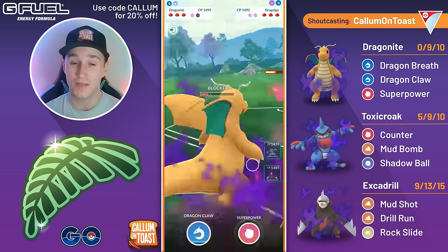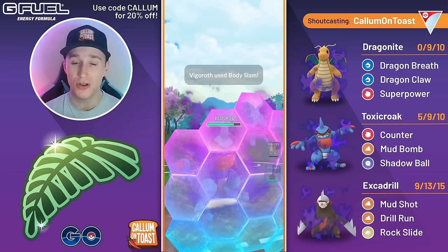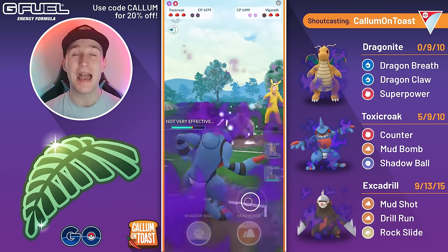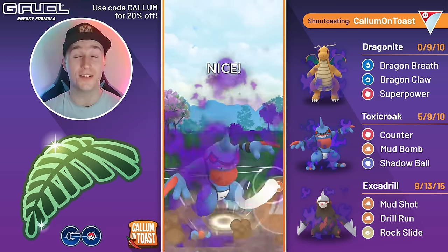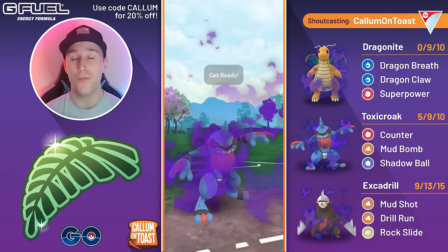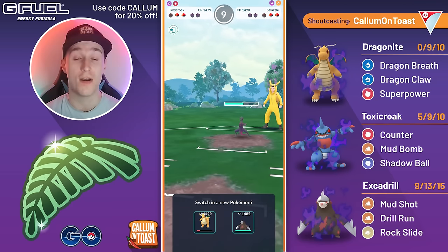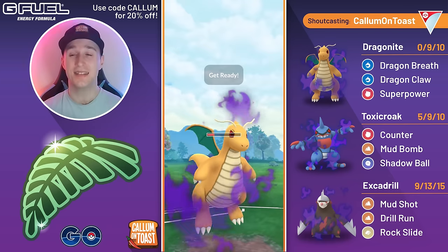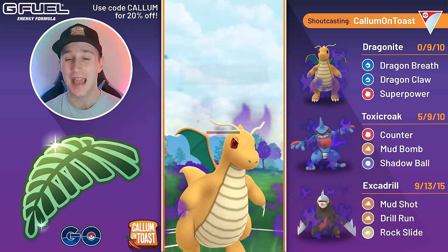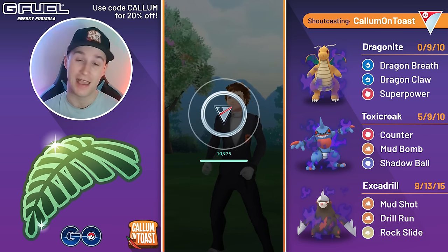Into the next battle — Dragalge in the lead. Didn't expect them to throw straight away, but they did. Coming in with Toxicroak and we double-shield immediately — two shields down, but we get a huge counter farm-down. They come in with Salazzle, which could be a bit scary. We make it to two back-to-back Mud Bombs but not a third to take them out, though counter damage is really chunking Salazzle. Expecting a blind Poison Fang throw, so we come in with Excadrill — it's triple resisted and does very little. Then Shadow Dragonite snipes with Dragon Claw, taking out Salazzle. We very closely Dragon Breath farm them down and take that game.